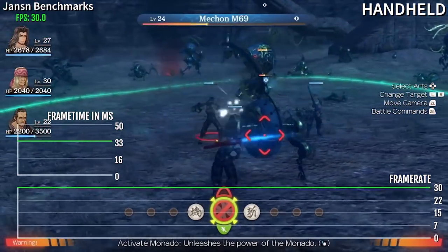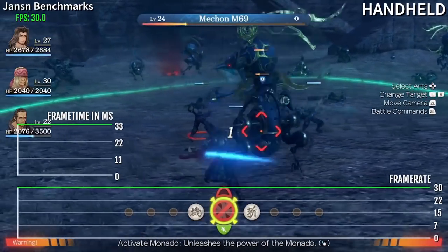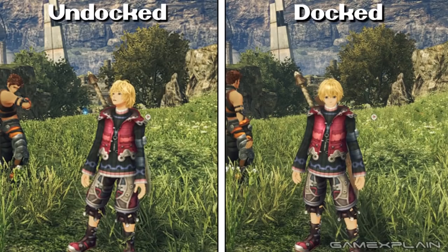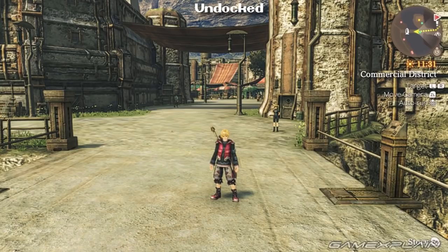They are trying to mitigate this, possibly taking cues from what people noticed with The Witcher 3. They've enabled a sharpening filter — there are two options: type and intensity. It's less aggressive but it's there, similar to how sharpening in The Witcher 3 on Switch made it look noticeably better.